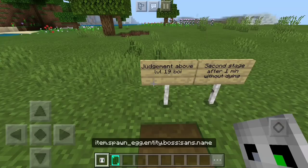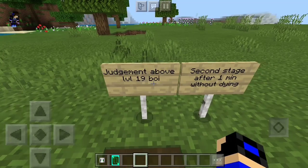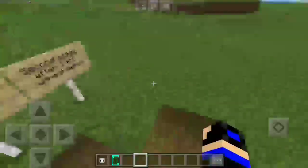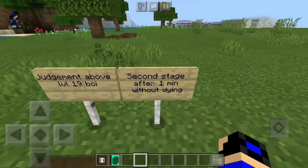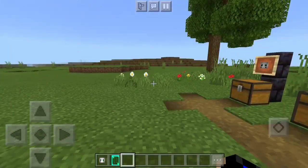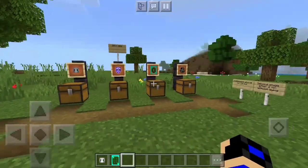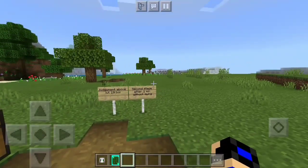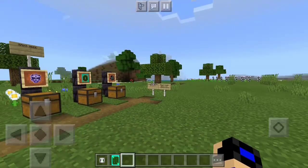That was the cursed version of Sans. Now some notes: the Judgment of Sans entity — you have to be above level 19 experience to trigger it. Also, the second stage starts after one minute without dying. So if you're fighting Sans and he can't kill you after one minute, something changes — though I'm not sure how that's going to work because it'll be really really hard.